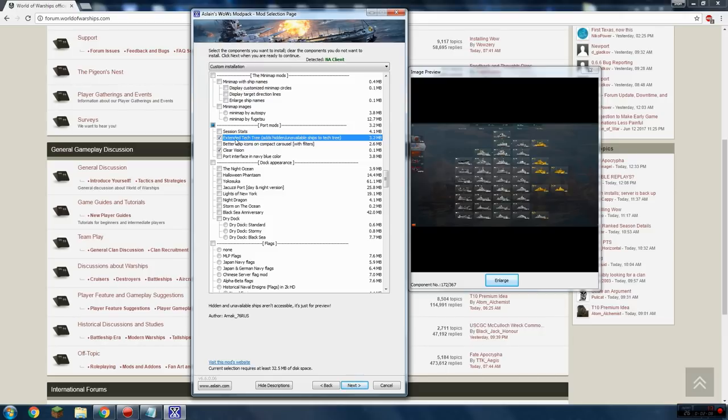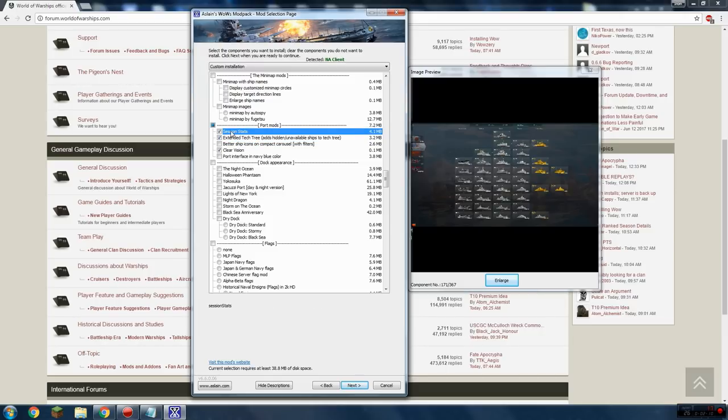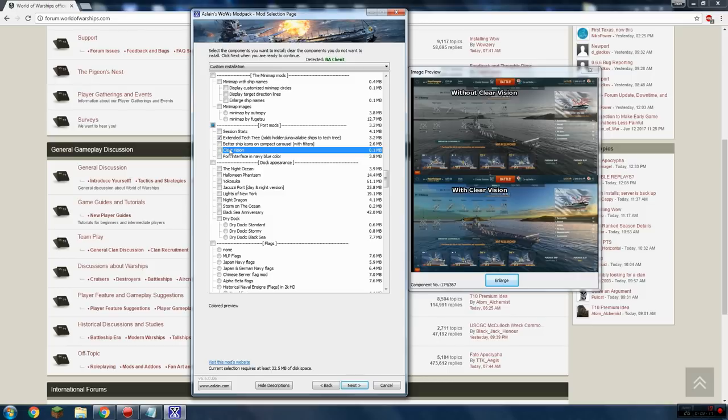Session stats — I used to use that but it's kind of wonky so I don't really use it anymore. 'Clear Vision' is another big one. Whenever you click on a ship in port that you don't own, normally it appears gray, but with Clear Vision it's fully colorized and looks as if you own the ship. That's the only thing it does, but I really recommend it if you're going to be clicking around and looking at ships you don't have.